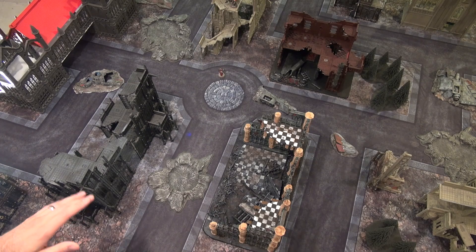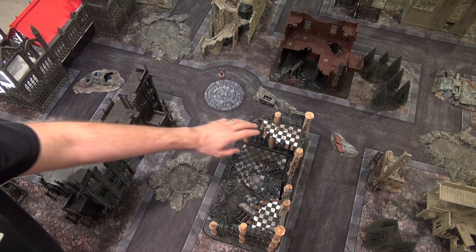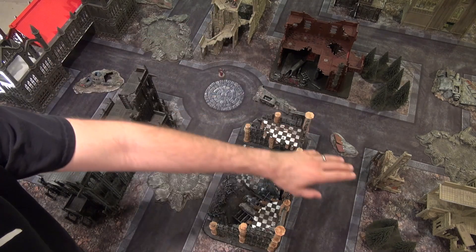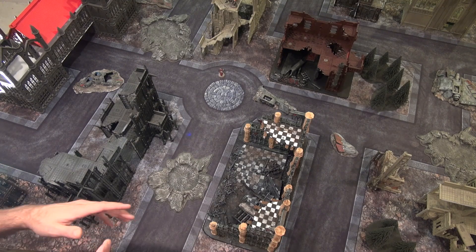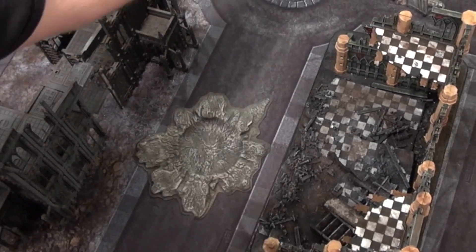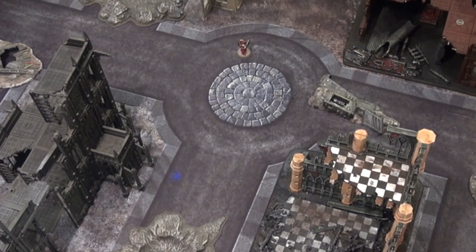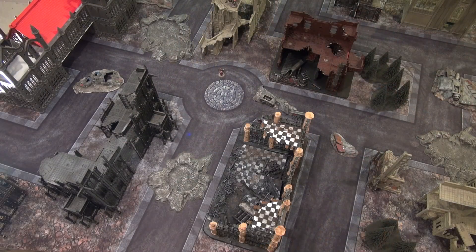You also have a lot of different height — one, two, three stories here; this one is about three stories as well; a one-story, three stories, three stories, and a two-story building. So a lot of dynamic height changes can happen in the game. There's one primary lane of fire going through here which you'd have to be careful of — that'd probably be the biggest kill zone, and that's really only for a unit here and a unit located there, which probably wouldn't happen.